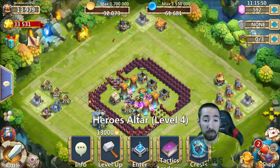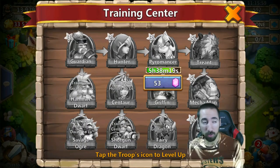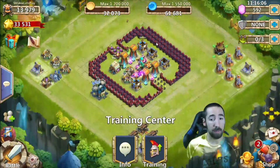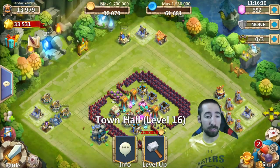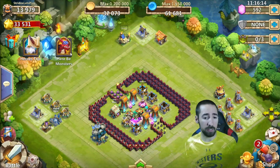We're not gonna waste time at the training center. I've got my ornithopter at level three. My town hall is level 16. That's pretty much what we're working with. Let's go ahead and do some dungeons.